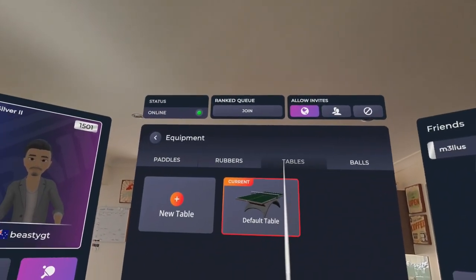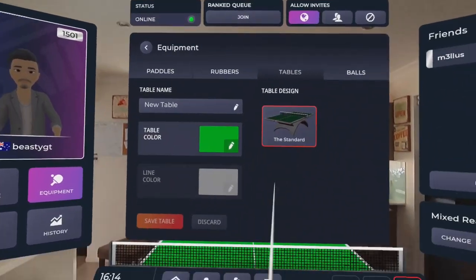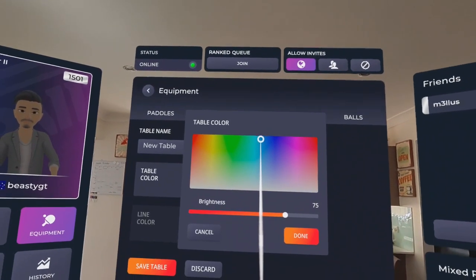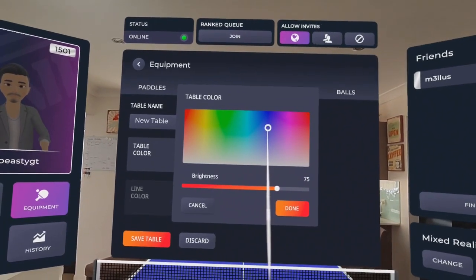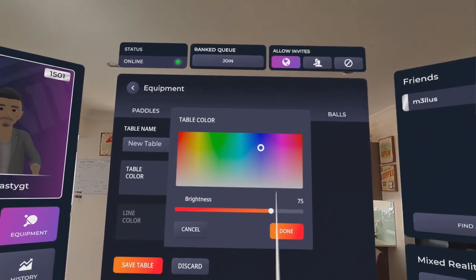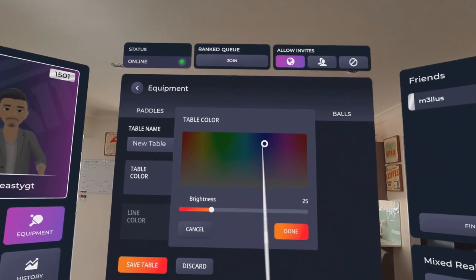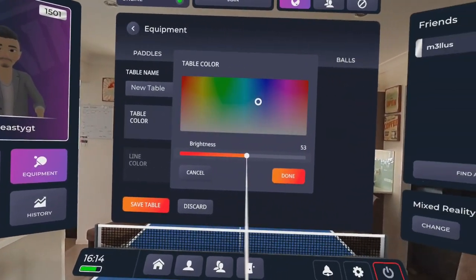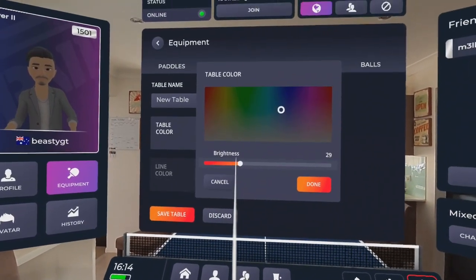And then you can change the table. Maybe I don't want green on my table — I'm going to have blue, like competition blue. That looks more faded. Oh, this is a nice colour. Maybe not so bright, just like in real life. I can alter it so that it doesn't look so fake. Maybe more like this.